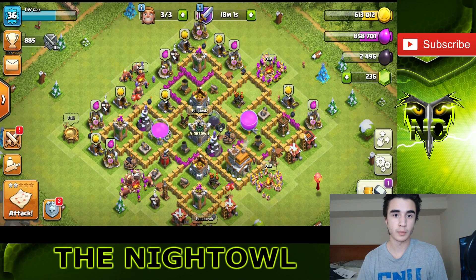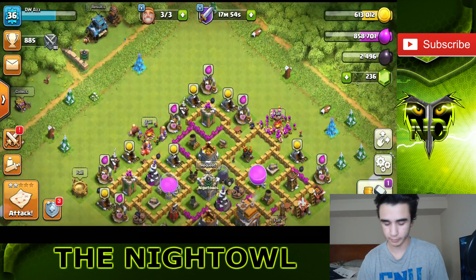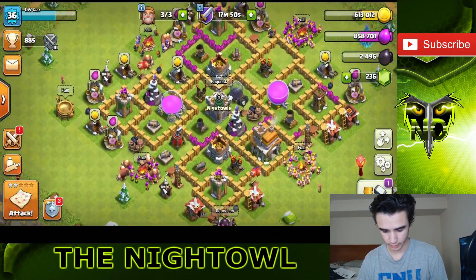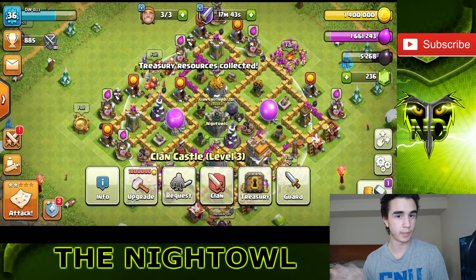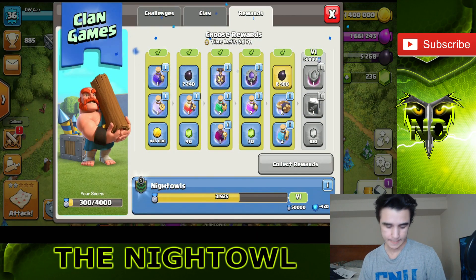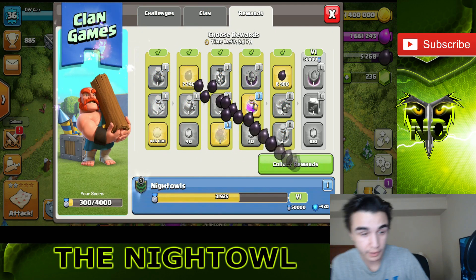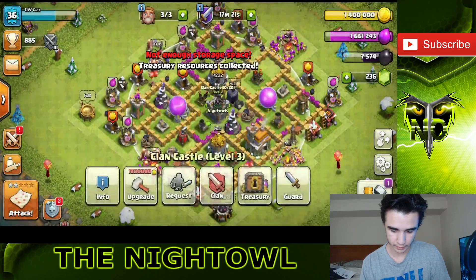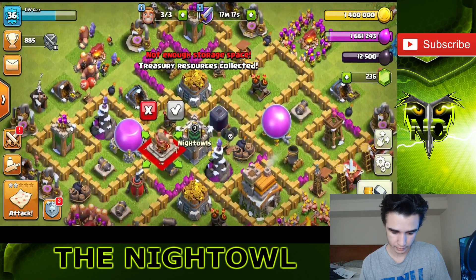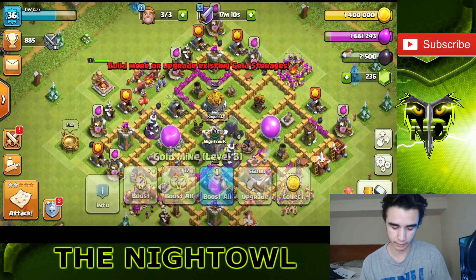We're back on Town Hall 7 and everything has finished upgrading. Clan games is over as well and I have not collected anything from there. I believe I can get my king if I collect the dark elixir, so let's go ahead and redeem all our resources to make room. Let's grab the dark elixir, resource potion, and research potion. Dark elixir and gold looks pretty good. We got all the resources we need - max dark elixir. Let's go ahead and redeem it. We can get the Barbarian King - let's put him down.